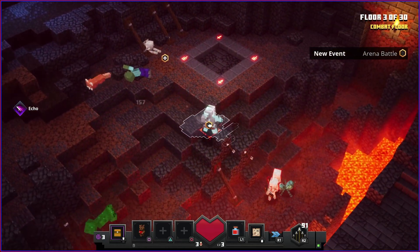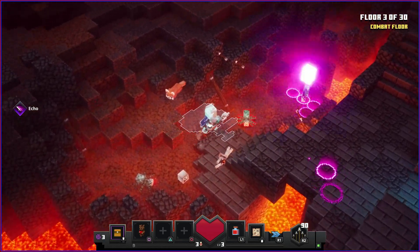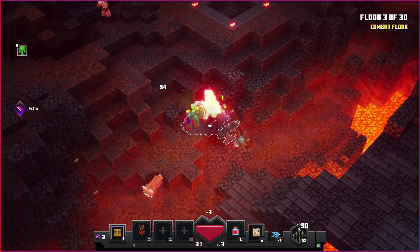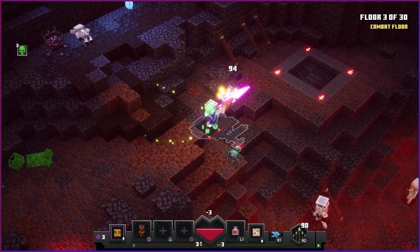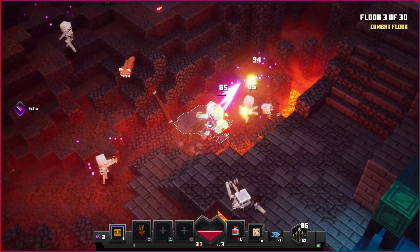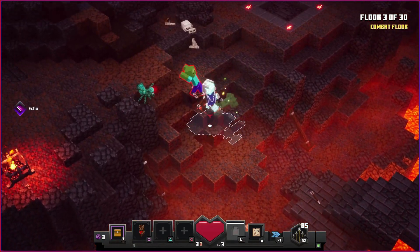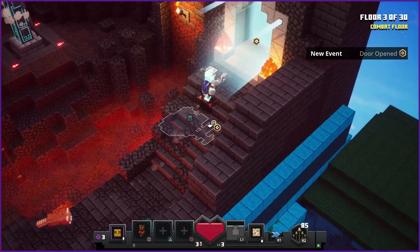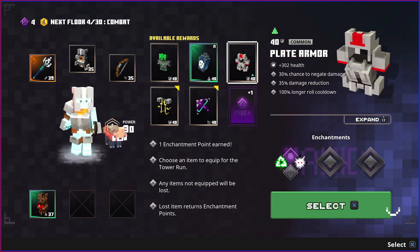The drops we get when we finish a level are not random - I think they're the same every time for that week's tower run, so doing it a few times is advisable so you can know what to pick and what not to pick. I'm kind of bummed out that I chose the spear, but it's my fault for not checking the enchantments beforehand.